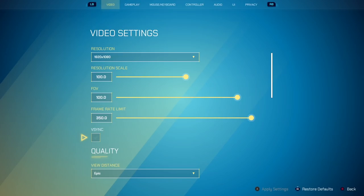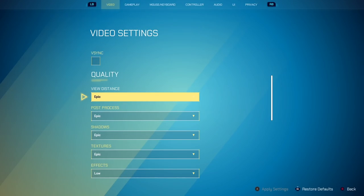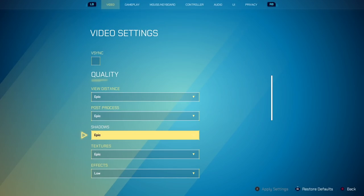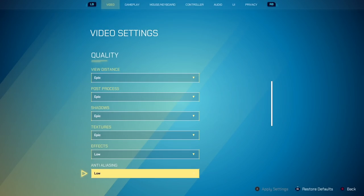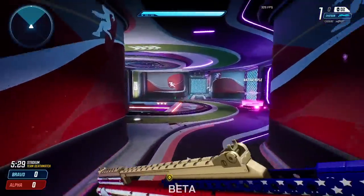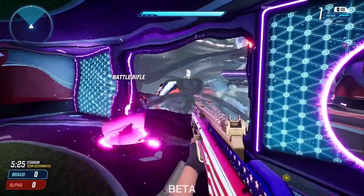V-sync you should always have off — this can give you bad frames and just delay your game. Now quality: I have everything on Epic. You want to be able to see the best. A lot of people don't like the look of post-processing; it changes the image a little bit. I personally like the way it looks. Shadows I have on Epic — if you have to turn something down, shadows can be turned down. Textures on Epic, effects on low. The reason I don't have effects on Epic is if I throw a nade, look at all that blindness it gives me — it makes it way harder to see.